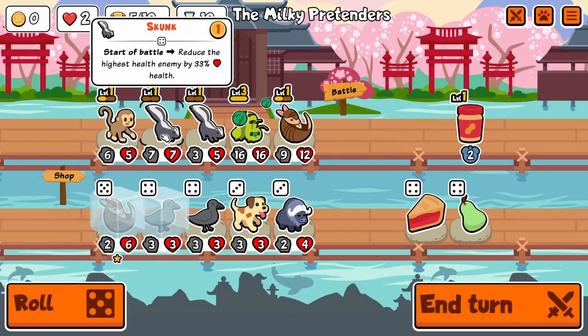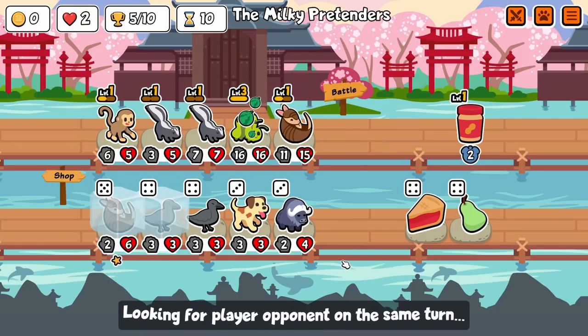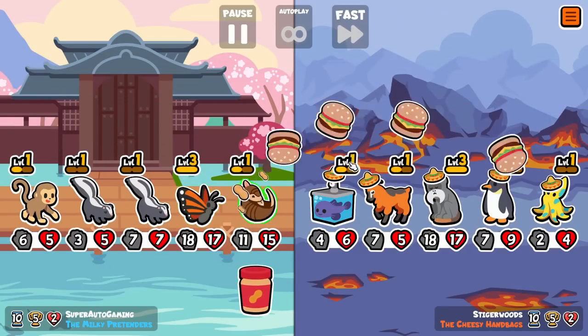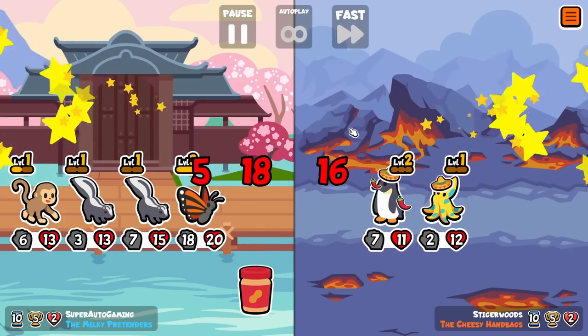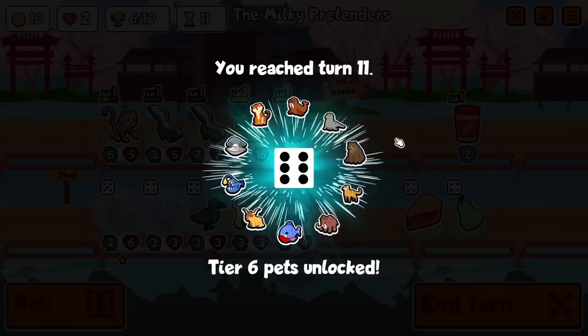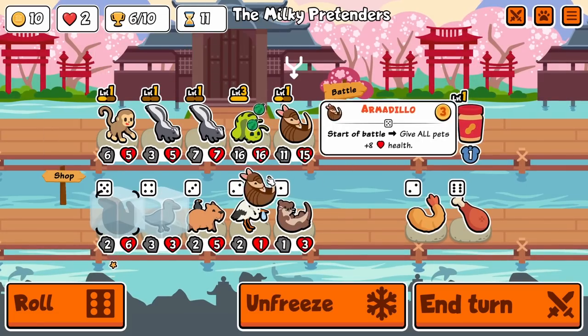Another crow — you're freaking crazy man. Oh, actually the other crow was probably needed, wait a second. I need to get my armadillo higher attack than the butterfly — it worked for now though. The double skunk might actually just be better.